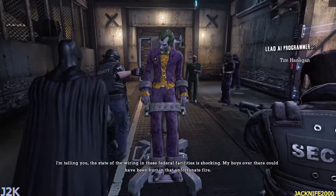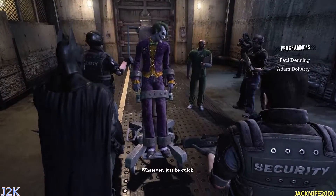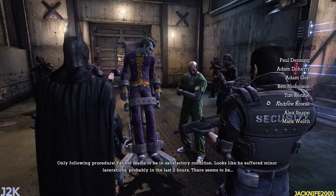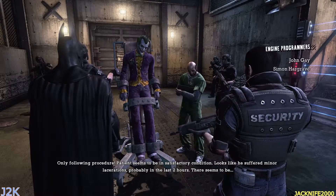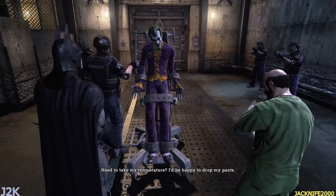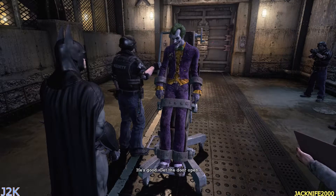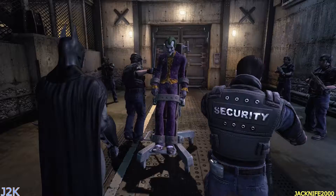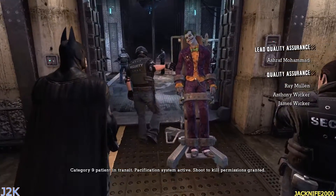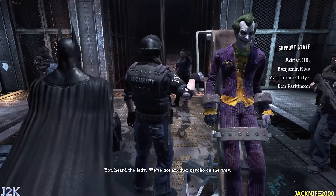Not a dialogue — just gonna check your prisoner. Officer Bowles, whatever, just be quick, only following procedure. Patient seems to be in satisfactory condition. Looks like he's suffered minor lacerations, probably in the last two hours. Need to take my temperature? I'd be happy to drop my pants. I bet you would be. He's all yours. Get him out of here, he's good, get the door open. Let's go. This game is fire though, I'm not gonna lie. Shoot to kill permissions granted — we got another psycho on the way.